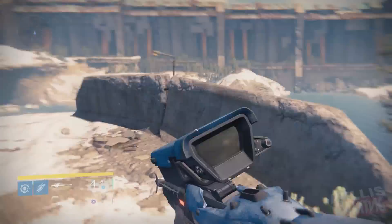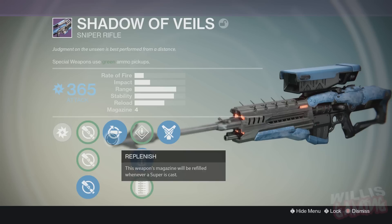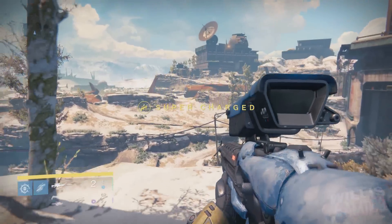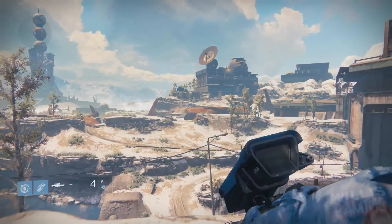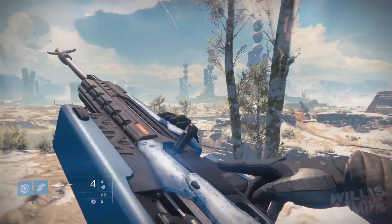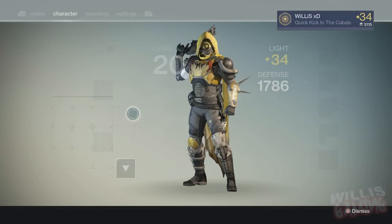Let me know in the comments if any of you guys have managed to pick up this sniper. As for the other perks, let's take a quick look. We have Replenish — this weapon's magazine will be refilled whenever a super is cast. Let's try it out: empty it down to one, use our super — bam! And there we go, we get a full magazine back, which is sweet. Unfortunately it doesn't work with zero bullets; you actually need to have one or two bullets in the magazine.